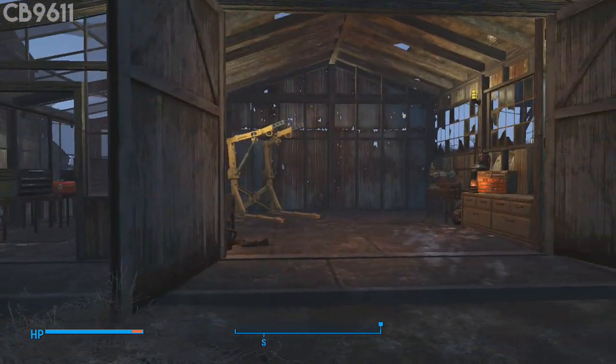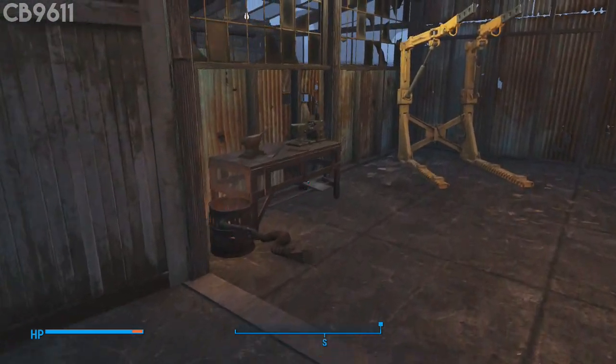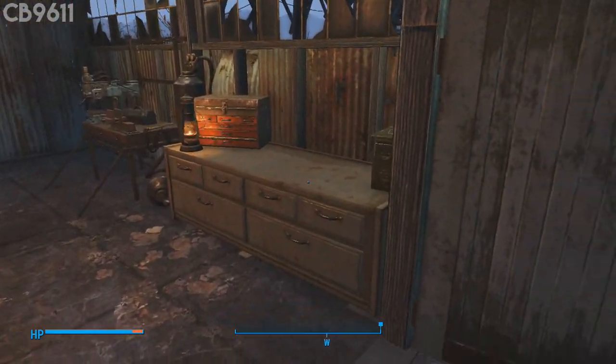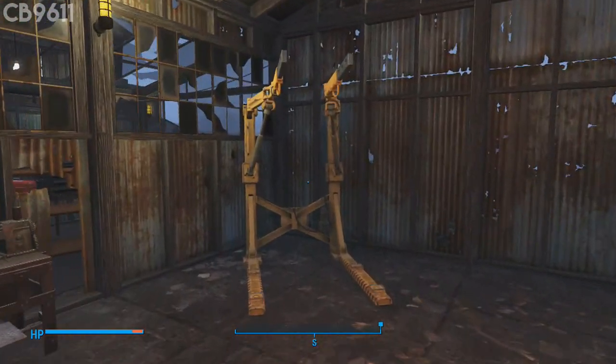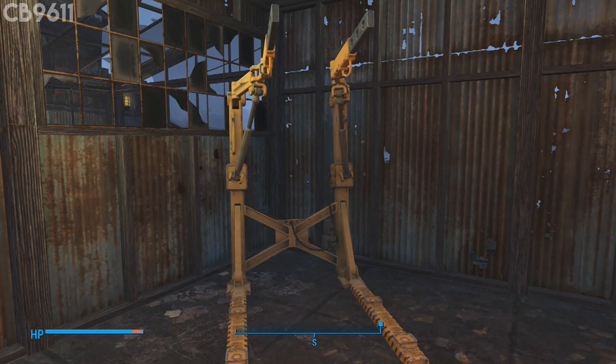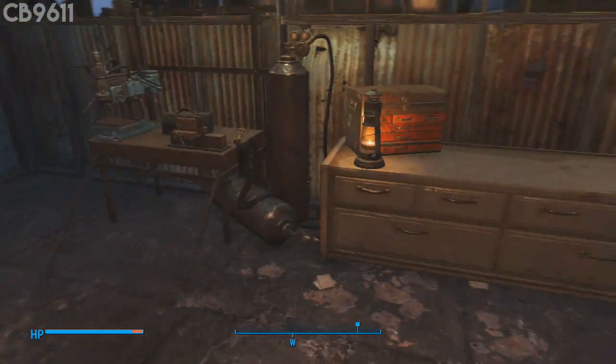Moving on into this little workshop area - this is pretty much where all the workbenches are. I've got an armor workbench, a weapons workbench, a little toolbox, some boxes, and a power armor station over here if I need to repair any power armor. I may actually put some power armor over here just to add to the feel of the place.